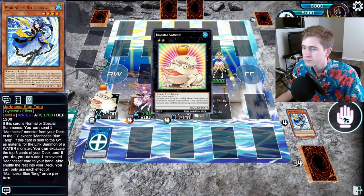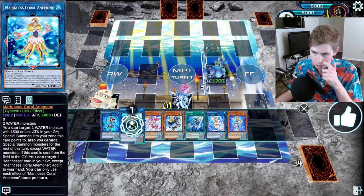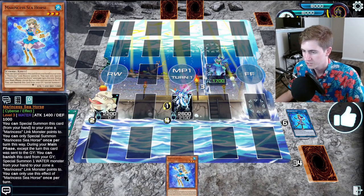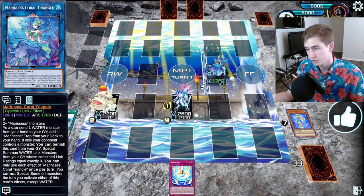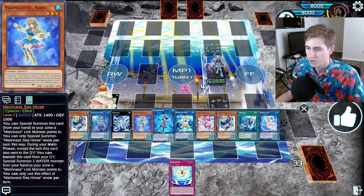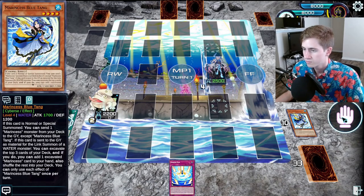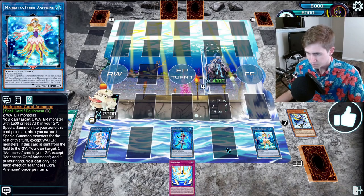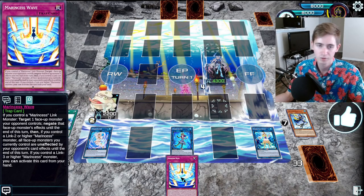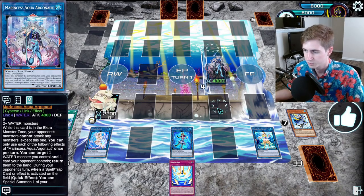Go for the Bahamut Shark, Shark summons the Toad. Now we control enough Marincesses to go for the Triangle, then use the Anemone adding back the Seahorse. We use Triangle to pitch the Seahorse, adding the Wave. Then go for the Argonaut — Argonaut only requires waters — and we go for the equips. Now we have the Wave, which is a monster negate from hand and makes our entire board unaffected by card effects the turn we use it, Toad the omni negate, and Argonaut the spell-trap negate.